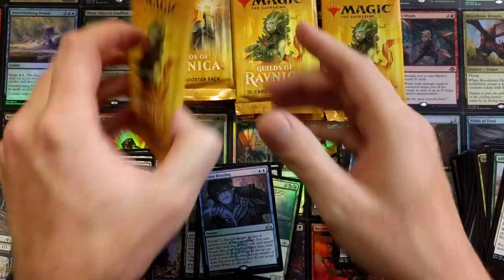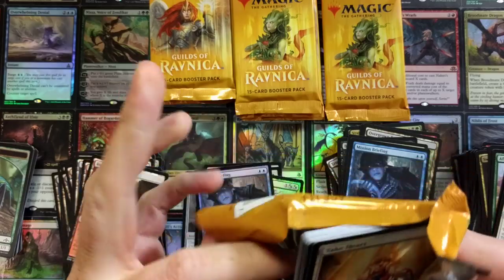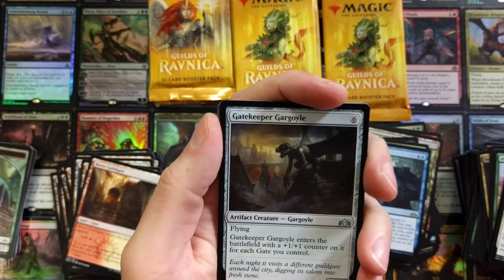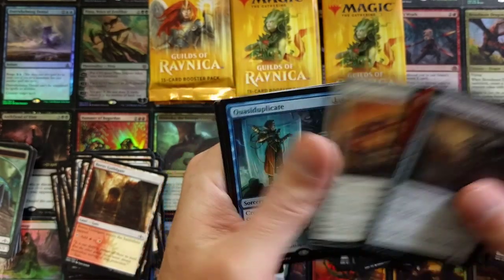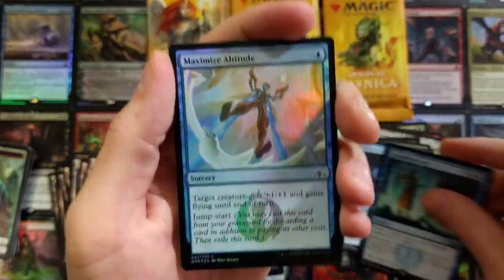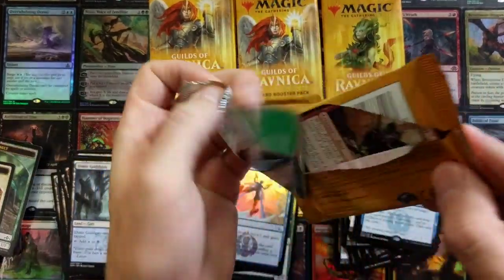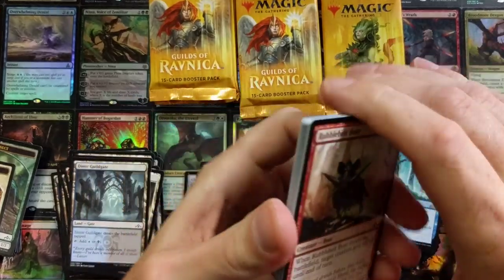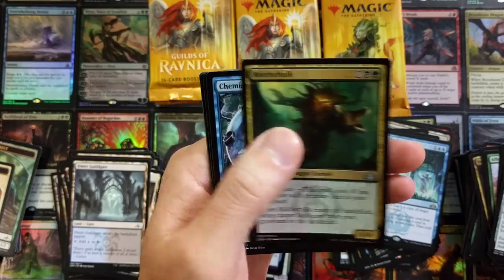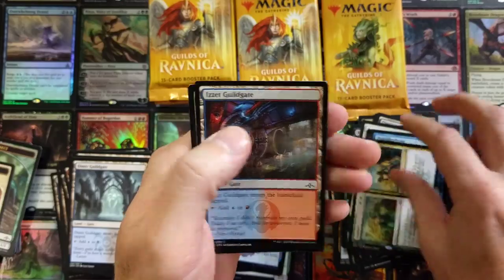Stop it! Two rare foils in one box — that is crazy. Gatekeeper Gargoyle, Quasiduplicate, and a foil Maximize Altitude. We did really well with the foils. When you hit two rares in a box, I don't think it's even possible to pull a mythic foil on top of that. Assure and Assemble — I think that's the second one we got.